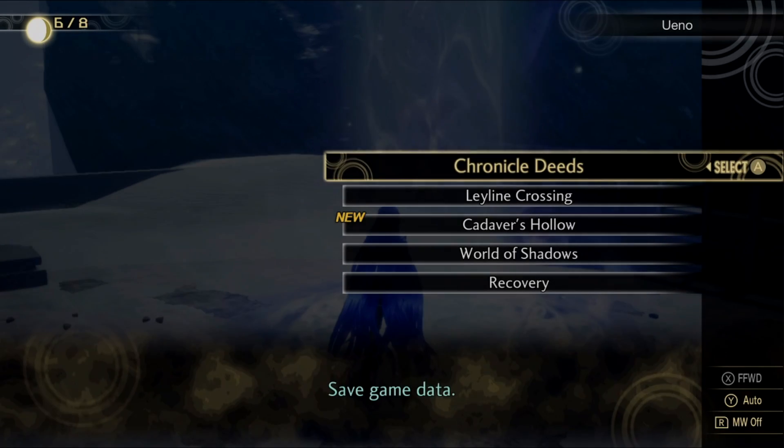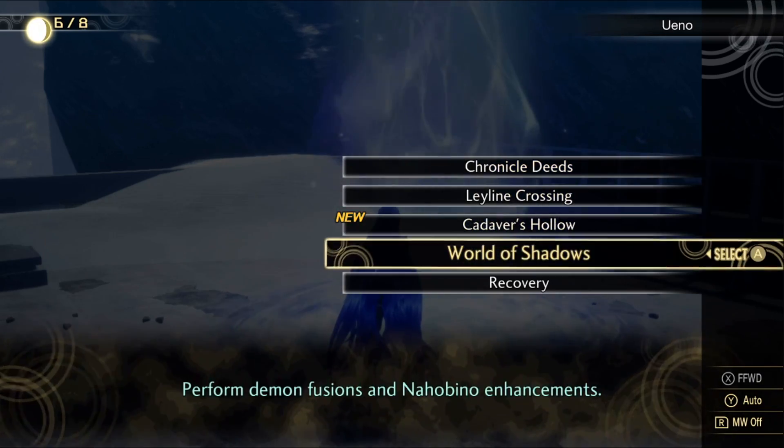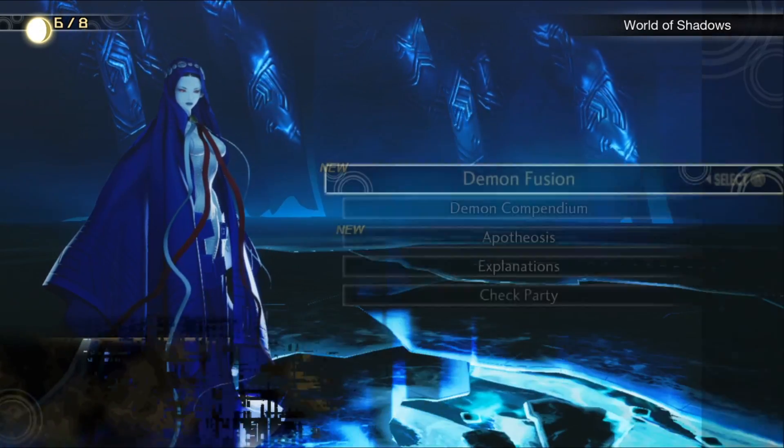To access fusion you have to have unlocked the World of Shadows, which will be unlocked through regular play. Upon entering, you'll have a few options, the most relevant today being demon fusion and demon compendium. Let's start with demon fusion.